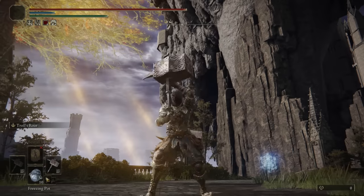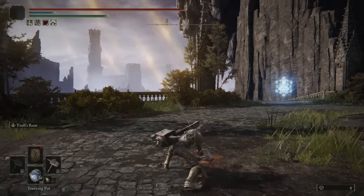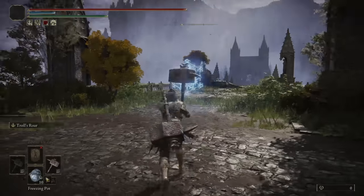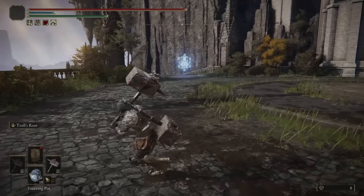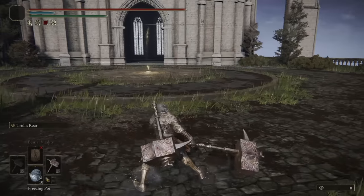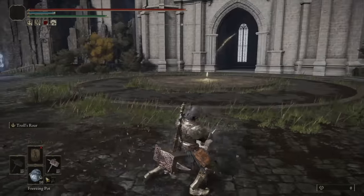As for the moveset of the Battle Hammer, it's similar to all other Great Hammers. You get the Vertical Strikes, followed by the Upward Strike for the Light Attack Chain, the Heavy Attacks of the Horizontal Strike, followed by the Secondary Horizontal Strike. Nothing interesting going on with this weapon, just does what a lot of other Great Hammers do.